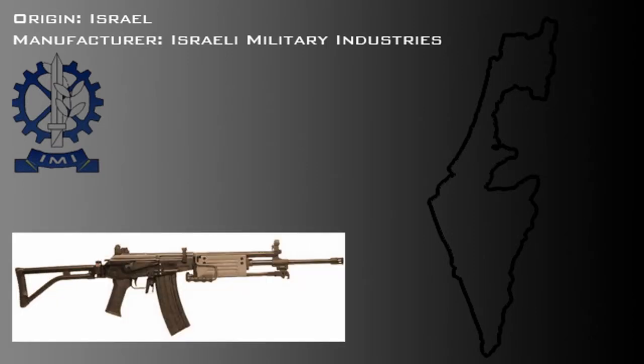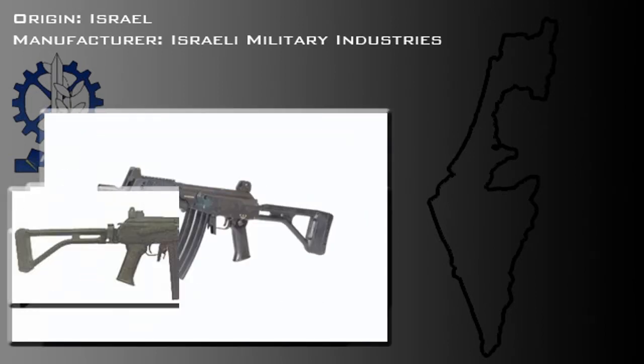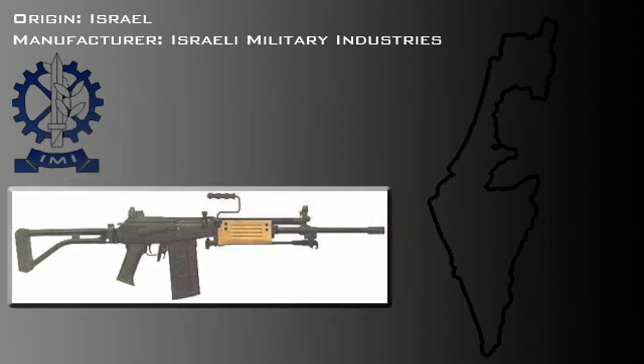It comes in five variants: a standard length assault rifle, carbine, compact version, LMG rifle hybrid, and semi-automatic sniper rifle. Contrary to popular belief, the variant featured in Black Ops is the Galil ARM, which is the LMG rifle hybrid.